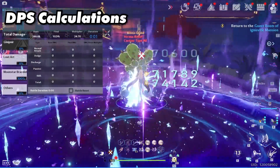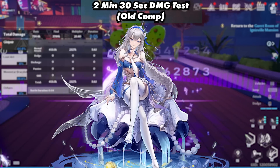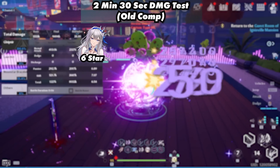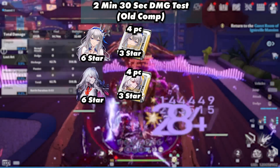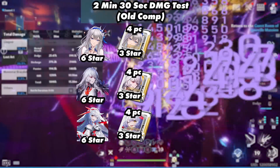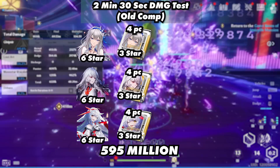This damage is multiplied by 1.3 times if you have a Flame, Physical, or Frost character on the team. So now let's get to the fun part, the DPS calculations. The O comp consisted of Fiona, Rubilia, and Fenrir. With Fiona using a 3-star 4-piece Fiona, Rubilia using a 3-star 4-piece Rubilia, and Fenrir using a 3-star 4-piece Fenrir. And in 2 minutes and 30 seconds, they were able to reach 595 million.